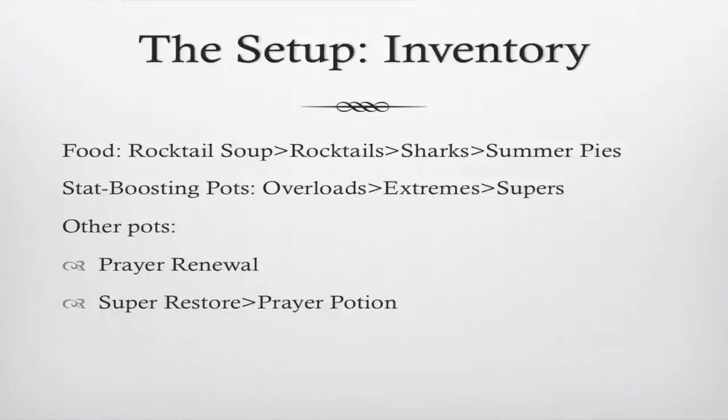Now, inventory setup. First, you're going to want your stat-boosting potions — whether that be overloads, extremes, or supers. You're going to want prayer renewals, and you're going to want super restores or prayer potions. Concerning food, there's an up-down list. I wouldn't recommend bringing summer pies because they take two bites, but with this method you're mostly eating after the kill, just to get your hit points back to full before the next kill. So you can use summer pies.